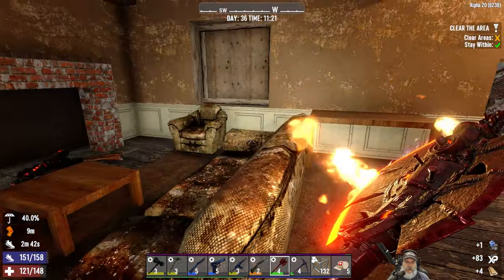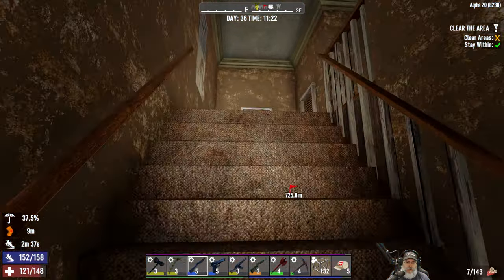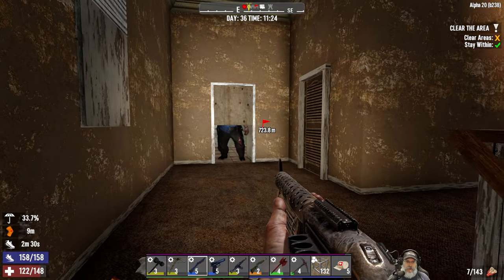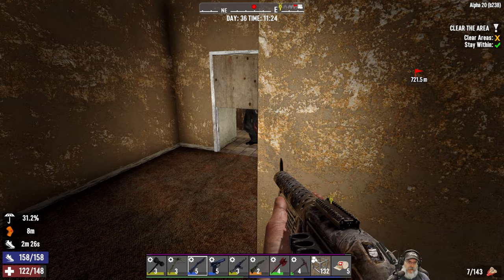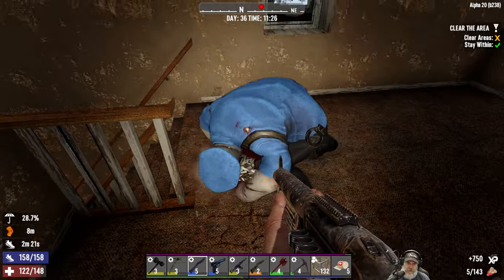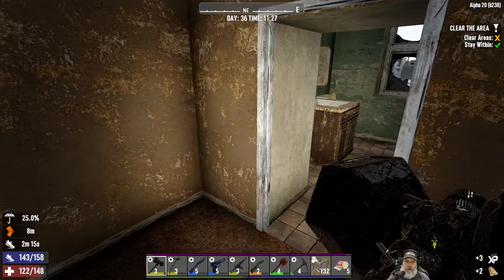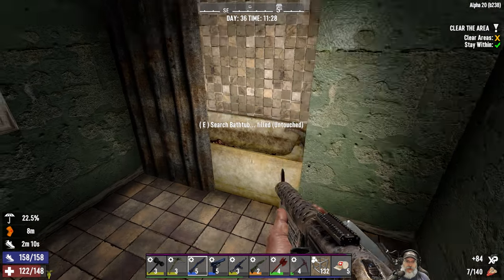We'll take that and on up we go — probably has Deacon there. Are you gonna spit through there or what are you gonna do, you dumbass? No zombies in here — guess not. More than likely they would have already popped out if they were there. I don't want any of that crap, we'll take all that though.